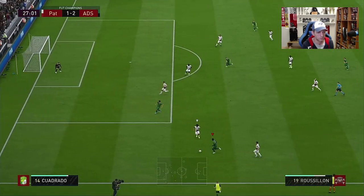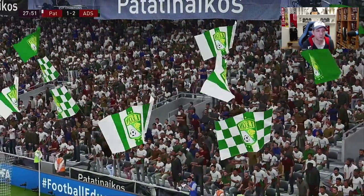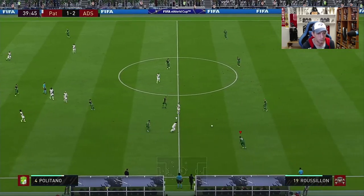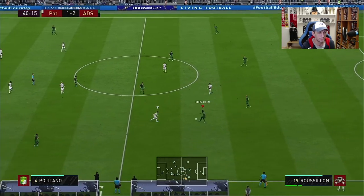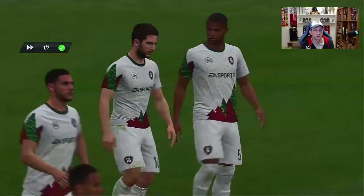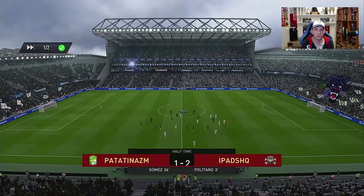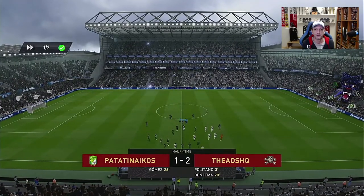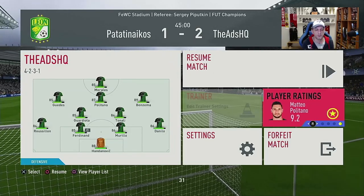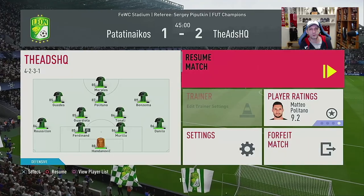Let's see that speed — nice dribble. Roussillon there to correct it with a tackle again. Very good first half there for Roussillon, I really like him. Very good defensively, he made some good tackles, very good awareness, his positioning is very nice, his standing tackle was excellent. Especially that one mistake I did in the area where I was trying to dribble and lost it — Roussillon was there to recover it very fast. Nine and ten passes, seven and eight dribbles, and two on two tackles — very nice from Roussillon in the first half. Let's go into the second half and see more of this card.